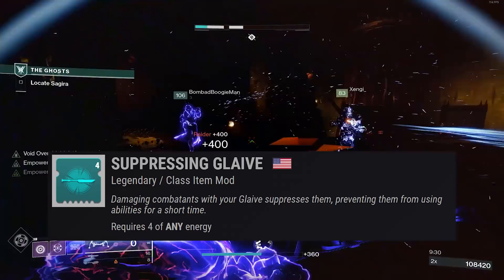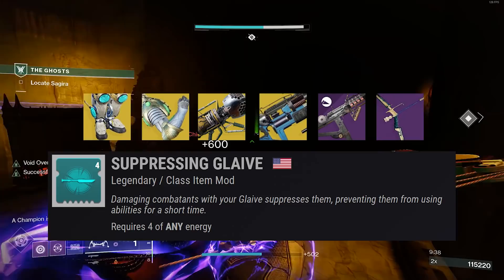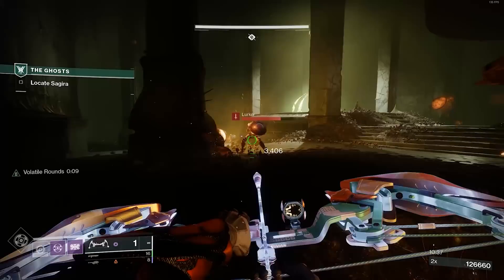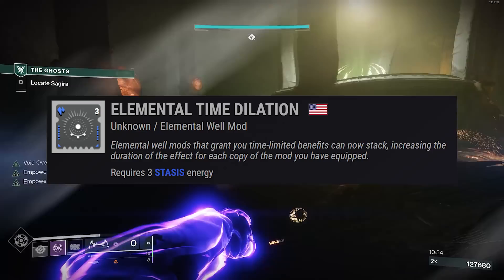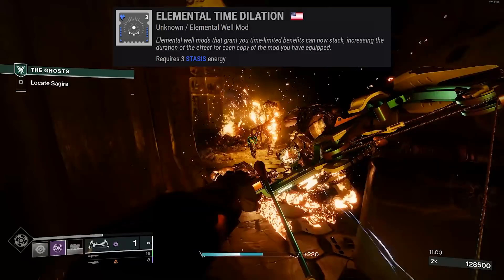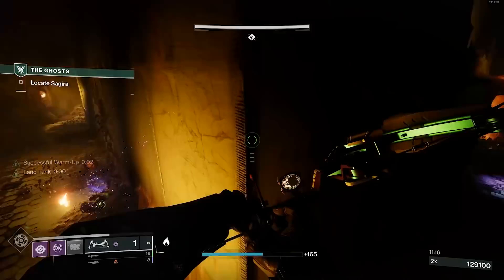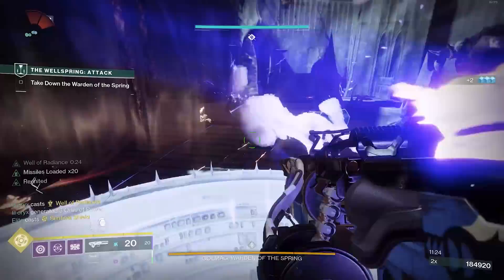Suppressive Glaive got disabled alongside several other items - Peregrine Greaves, Wormgod Caress, Warcliff Coil, Grand Overture, Igalos SMG, and Imperial Needle legendary bow among others. Glaive builds are hard to suggest right now. Other mods to consider: Seeking Wells makes it easier to collect wells, benefiting your abilities. Elemental Time Dilation increases the duration of time-limited elemental mods like Font of Might depending on how many elemental mods you have. Running out of mod slots is real, but these keep you alive - surviving to the boss phase is what matters.